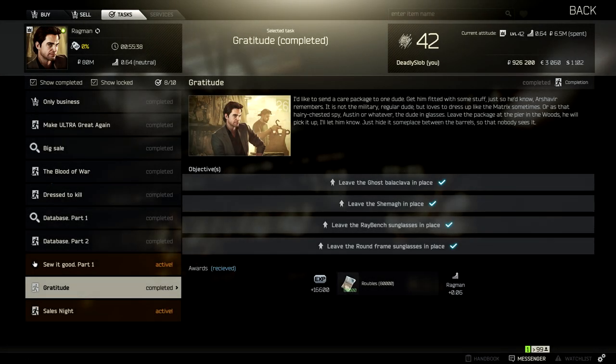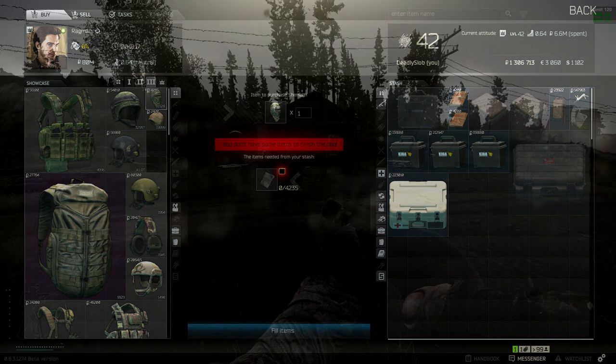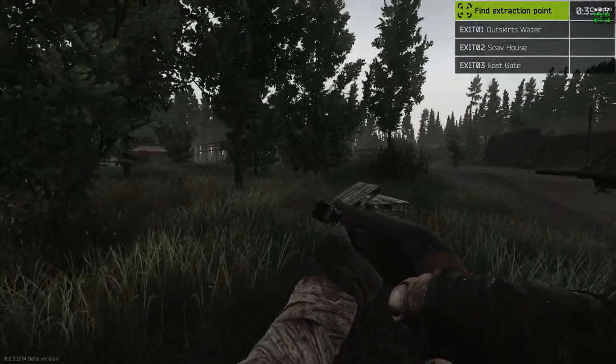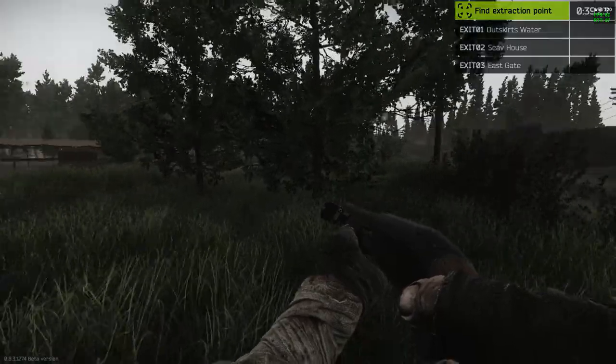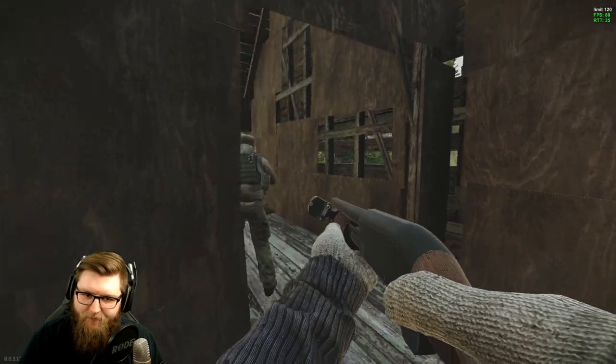You can get yashankas easily from killing scavengers, and cowboy hats rarely from scavs, but hitting those stores is the most consistent way. Do fast runs hitting those stores, leave, and repeat — in about seven or eight raids you'll probably have most of what you need. The last task is Gratitude, where you need to collect a Shemagh, a Ghost mask, Ray-Bans, and round sunglasses. Ragman apparently wants to cosplay as Austin Powers and Neo from The Matrix. The Shemagh — you should by now have Ragman level three and can buy it directly from him, or find it on PMCs.